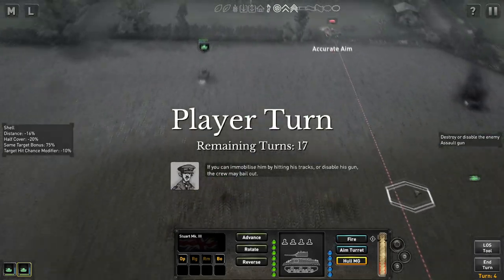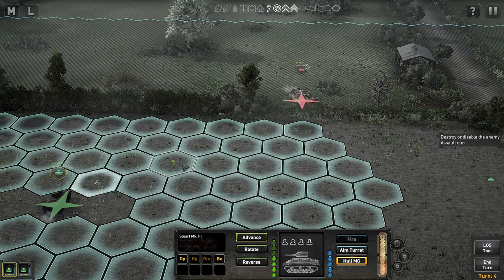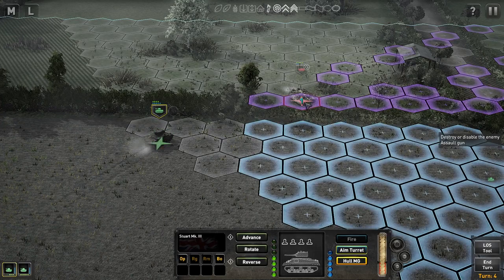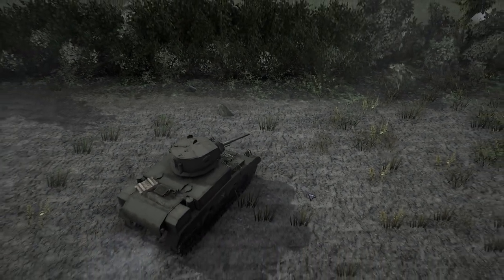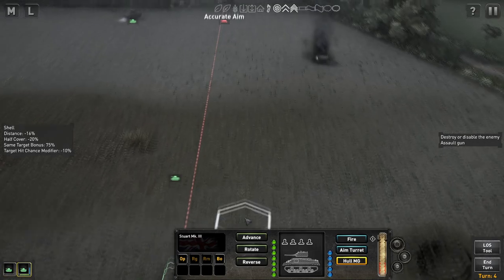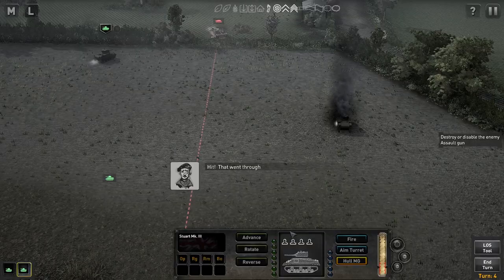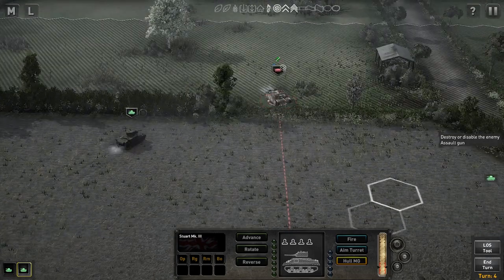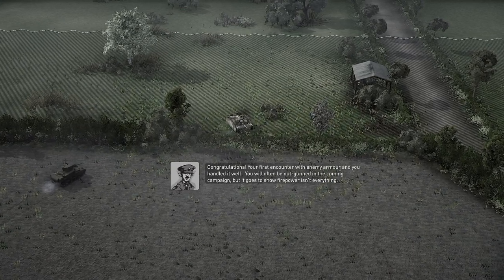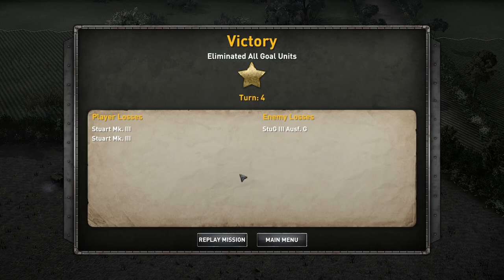If you can immobilize him by hitting his tracks or disable his gun — the crew will bail out. Let's advance. Stability is very low. Damaged side. We damaged him. Let's hit his tracks — maybe we can prevent him from swiveling. Tracks are damaged, which is good, because if he can't turn his tank he can't bring his gun to bear. Congratulations — your first encounter with enemy armor and you handled it well. You will often be outgunned in the coming campaign, but firepower isn't everything. The enemy lost a Stug and we lost two Stuart Mark IIIs — I'll take that every day.